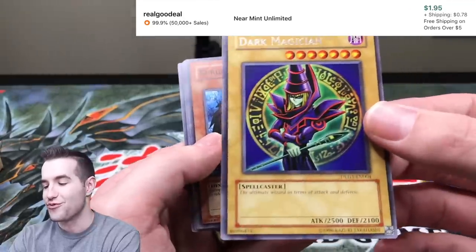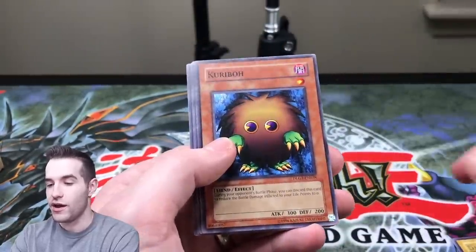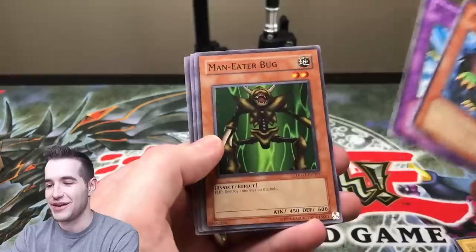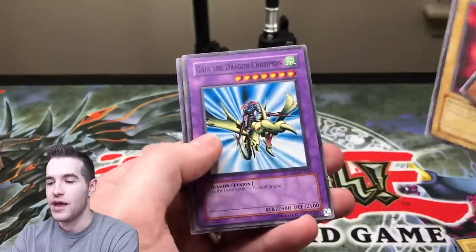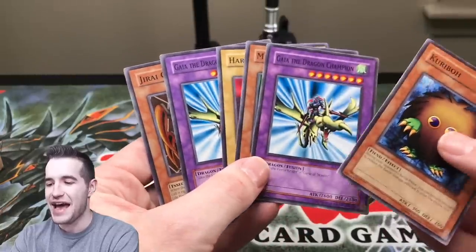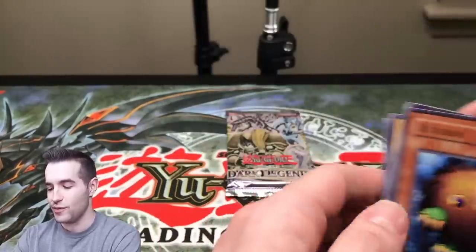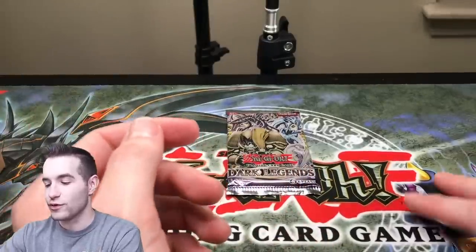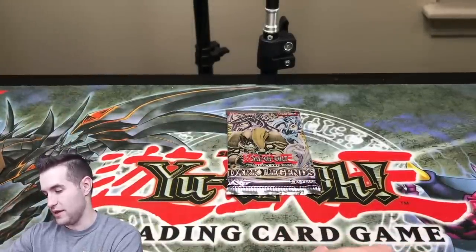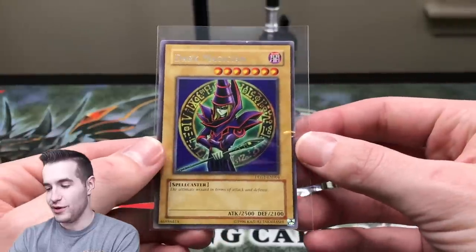A Dark Magician Rare? Whoa, that's crazy — we got a Dark Magician as a Rare. Karibo, Guy and the Dragon Champion. Wait — two Guys in the same pack? That's really weird. Is that normal? Juraigumo — this set is really cool. If they had Secret Rares in here it'd be amazing. We got a Dark Magician as a Rare, that's super weird but also really cool.